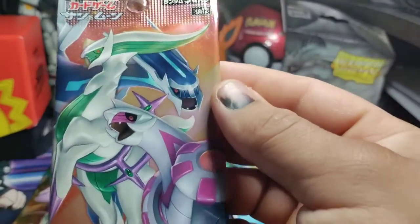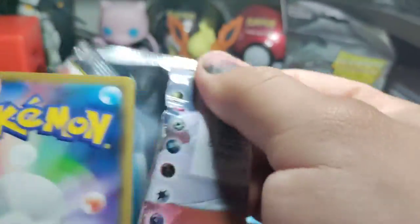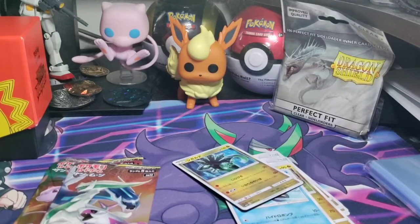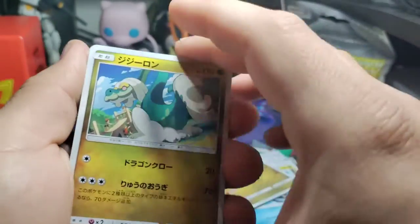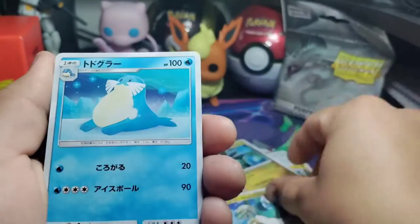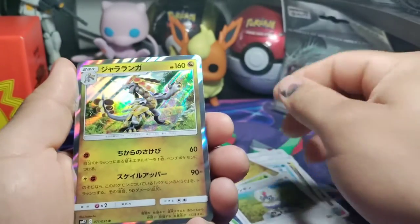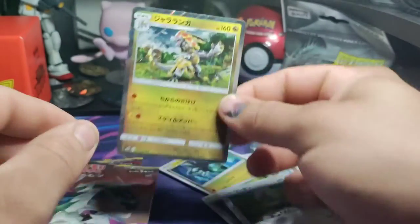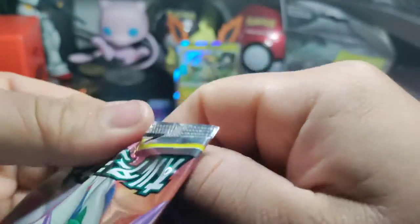Let's open up this one — it has... Arceus, Dialga and Palkia — ADP, that's what they call it. I think it might be one, so let's do that one. Hopefully we get a hit. So we got a Drampa — yeah, a Cilio, a Rowlet, a Rufflet, and a holo Tapu Koko! Look at that, you like that? It's nice, huh? It's Japanese — they have that border, and it looks really nice. It's shiny when it's a holo. I think you have to open them upside down, that's the easier way.